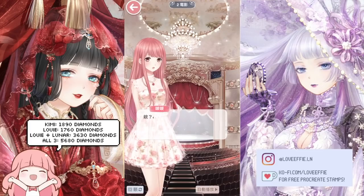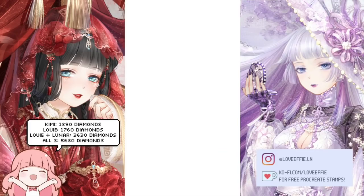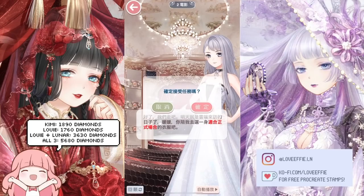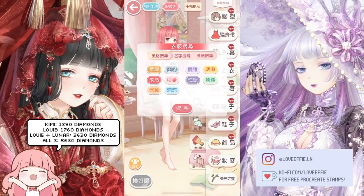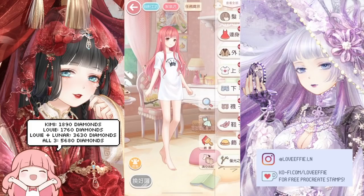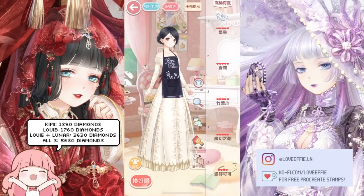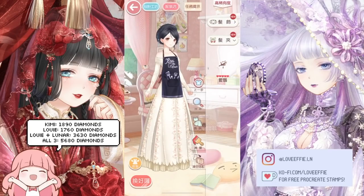As you enter the event stage, you'll realize it's very similar to a past event called Garden Secret. There are going to be some stories and also battle stages where you figure out which clothes to put on. My tip is to check the tags that are necessary, then sort by Rare and choose the first item you have in each category after selecting the tag.